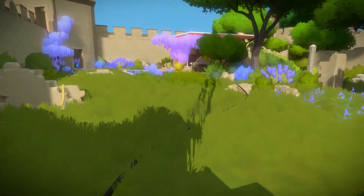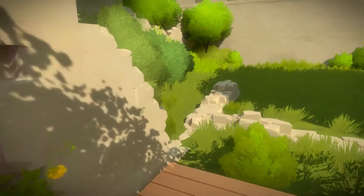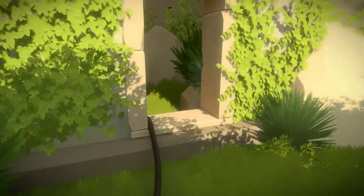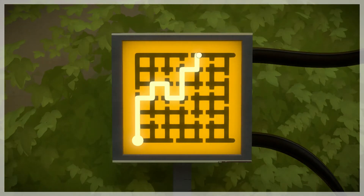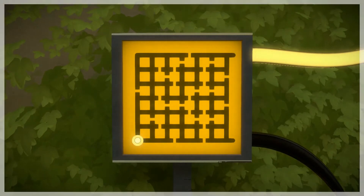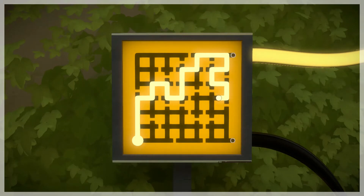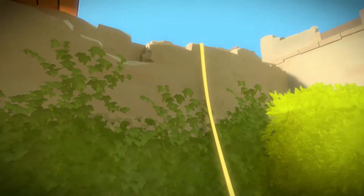We just have one more line to unlock. This final puzzle is going to be right next to the entrance — you actually have to go right outside. The line will lead up here; you just have to follow this trail. Here we are in this little lone tower. I thought you go for the top bump but I stand corrected — you actually have to go to the bottom one. You have to wind all the way down, and that should unlock whatever is up there.